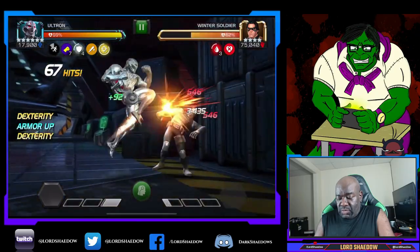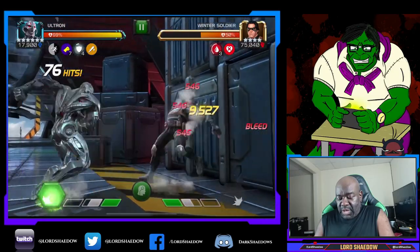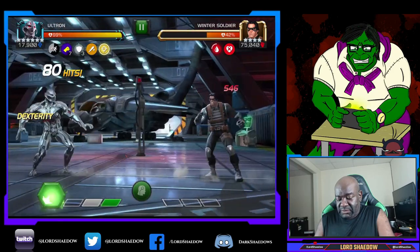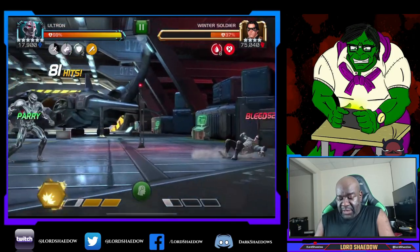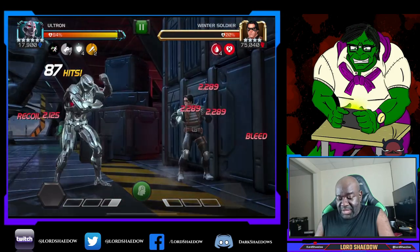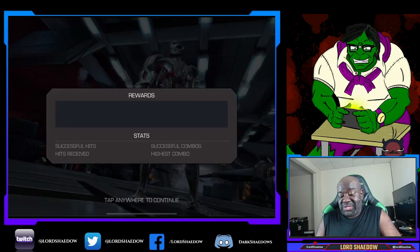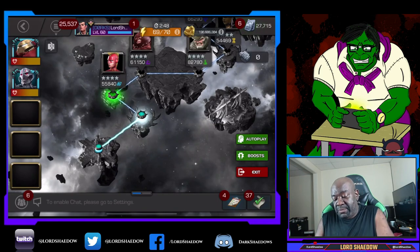I'm going to build up to a special 2. Look at the damage he's doing already. Now I'm going to do a heavy attack — let me parry. There we go. Heavy. Look at the damage, look at those crits guys — that is a lot of damage. That's insane. I don't know if that's the best way to play him, but I've seen some folks get Winter Soldier down with him in less time.